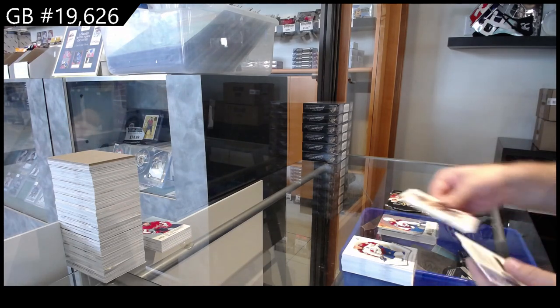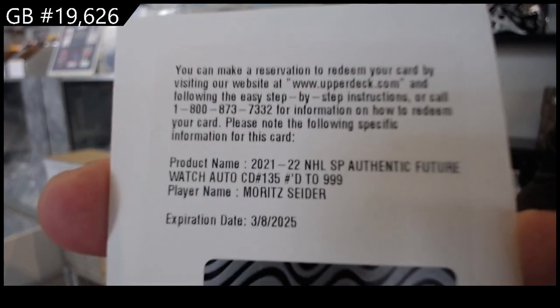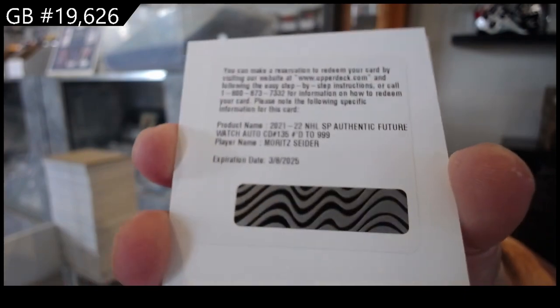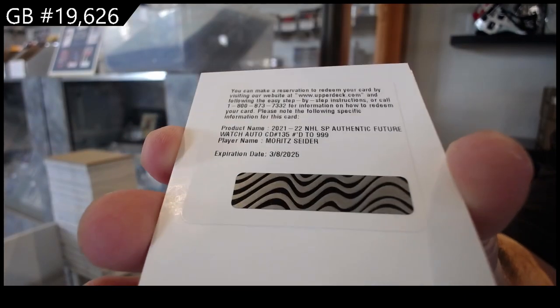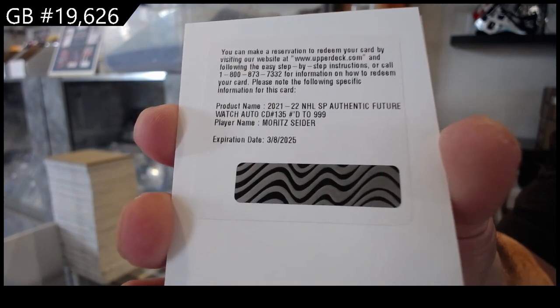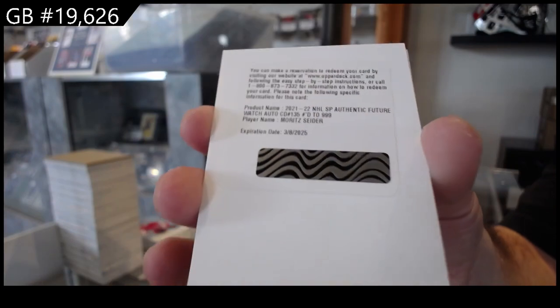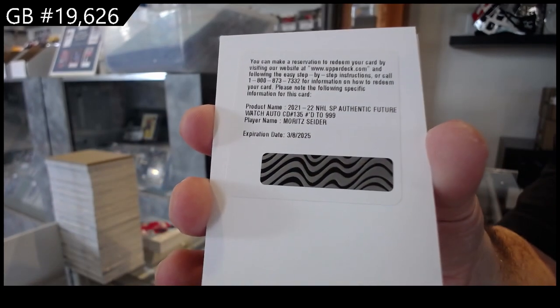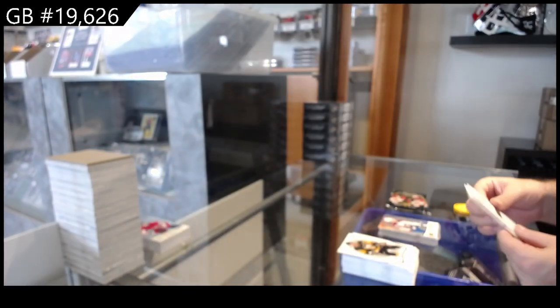There was our first big one — Future Watch Auto. Cider for the Red Wings. And he is a Redemption. We also had Zegers who's a Redemption, Raymond who's a Redemption. I believe Caulfield's a Redemption. So that is definitely not good news. 9.99 Cider for the Red Wings.